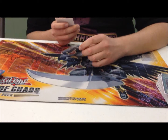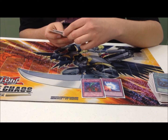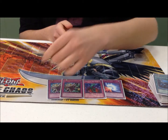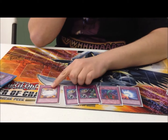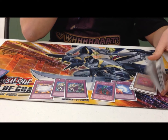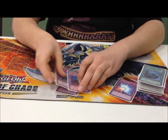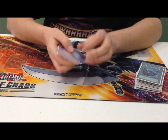For traps: one Mirror Force, one Bottomless Trap Hole, two Dimensional Prison, one Vanity's Emptiness. Vanity's Emptiness won me so many games — I'd just go Delta Hurricane, slam their field, then flip this so they couldn't go Gorz or anything. Won me so many games.